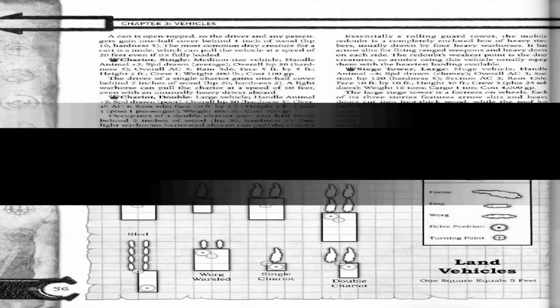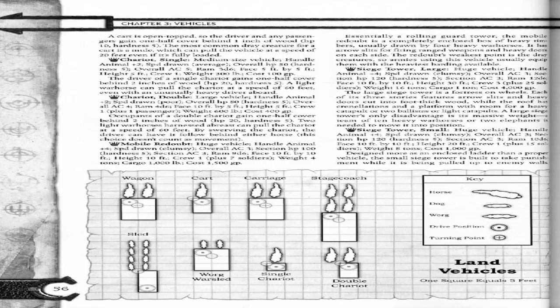Chariot, single. Medium-sized vehicle. Handle animal plus two. Speed drone, average. Overall DP: no. Overall HP: 50. Hardness: 5. Overall AC. Ram: 3D6. Pace: 5 foot by 5 foot. Height: 5 foot. Crew: 1. Weight: 300 pounds. Cost: 100 gold pieces.